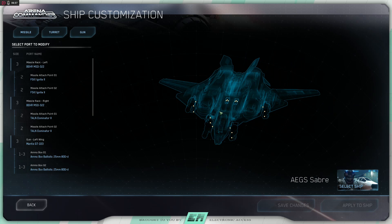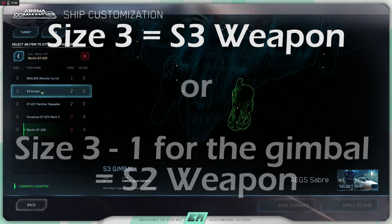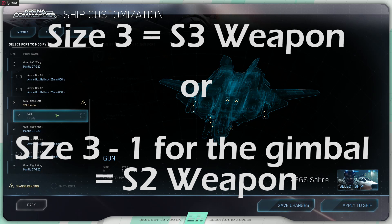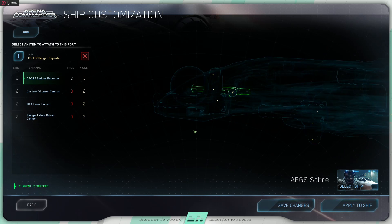For example, the four weapon hardpoints on the Sabre are all size 3. We can fit four size 3 weapons, or four gimbal mounts reducing the weapon size by one on each, giving four gimbaled size 2 weapons. You can mix and match the loadouts in any variation between.